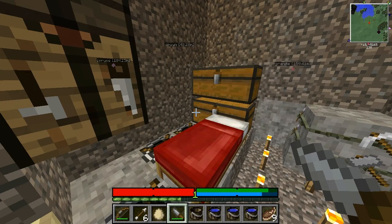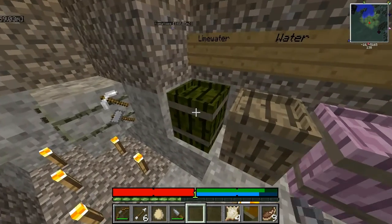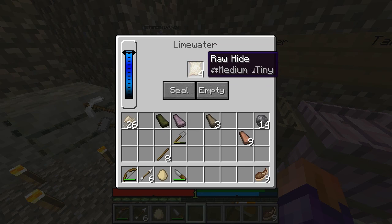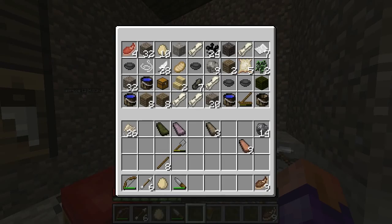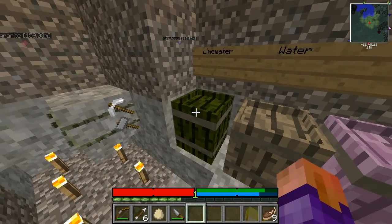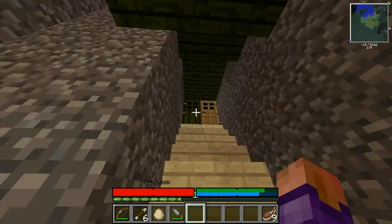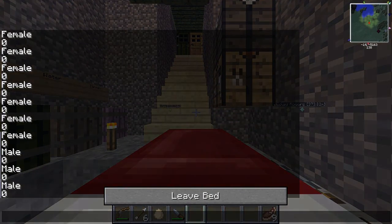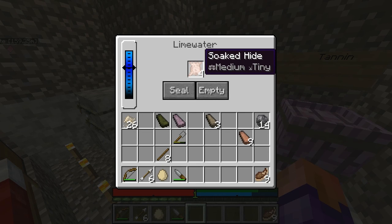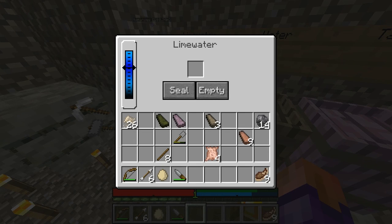We're ready to start with this rawhide. We get our lime water here and we put our rawhide in — you don't have to do one at a time, you can do however many you have. Then you have to seal it, and now we have to wait like a day or two. Eventually that'll turn into soaked hide. Oh, it's done already. You can see that the amount of lime water went down a bit, so it does use it up every time — maybe one unit per item of hide.